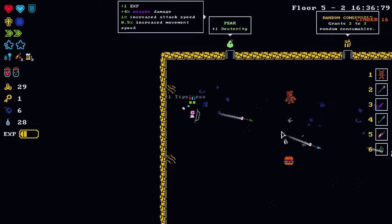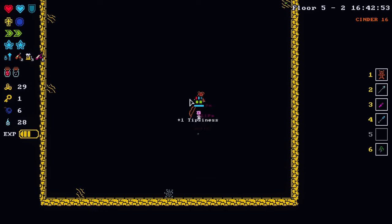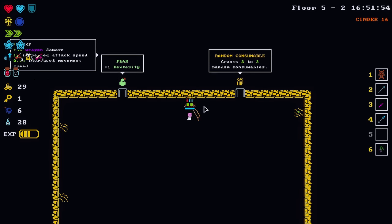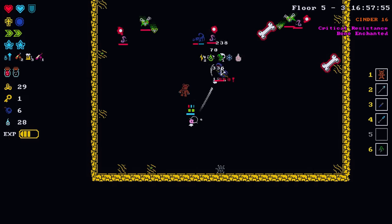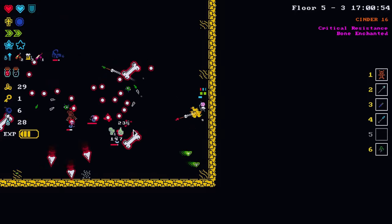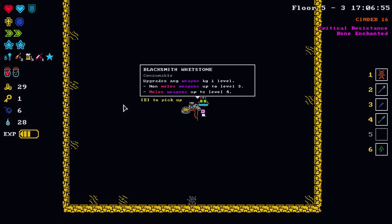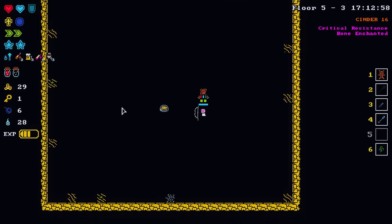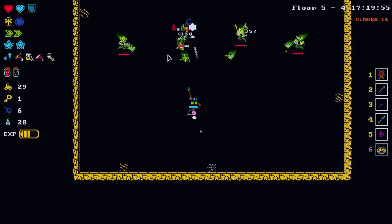I'm always a little shocked by the sheer amount of output those scorpions give with their little shots. Dexterity or consumable — we could get a phoenix feather or repair powder with the consumable. Let's go with it. We get a whetstone — nice, we'll use that outright — plus zinc and repair powder.